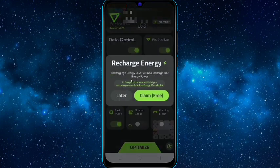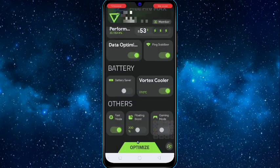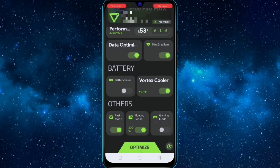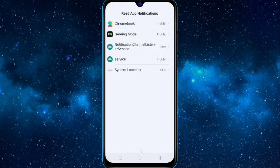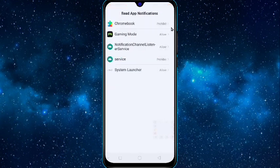Click on 'Claim' — it will recharge the energy required for boosting in the floating window. Then you can easily turn it on. Don't forget to turn on 'Gaming Mode' — it is the most important. You will get the option of gaming mode, click on it and click on 'Allow'.